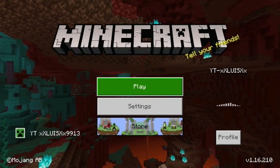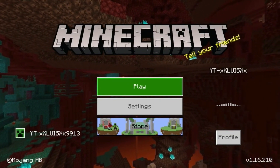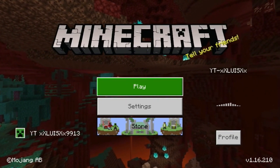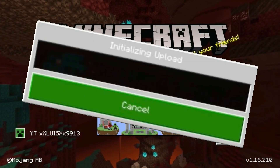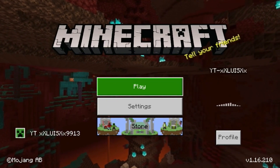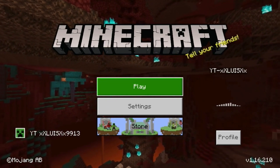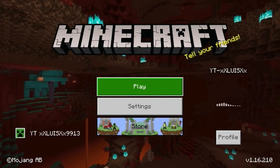Welcome back to the channel. We're back on Minecraft today, and in today's video I'm going to be showing you guys how you can fix the initializing upload on your realm world. I did it about five minutes ago, and finally I can play with my friends and get off the world whenever I want.